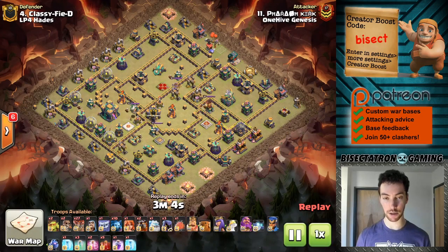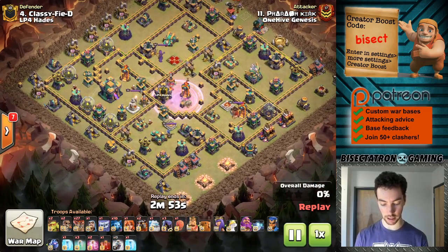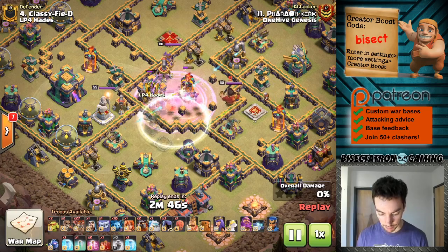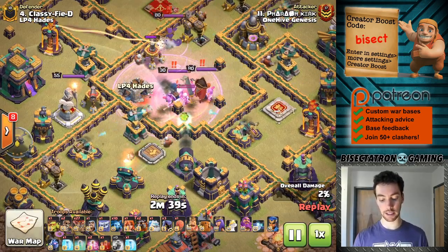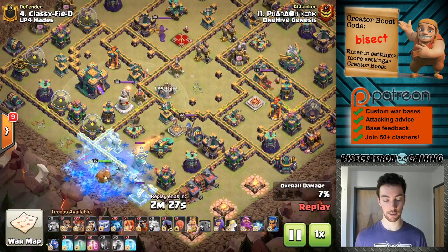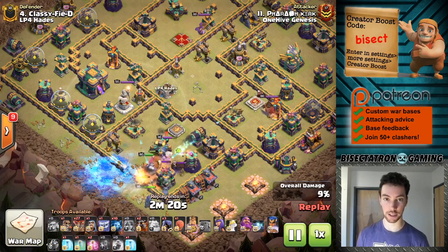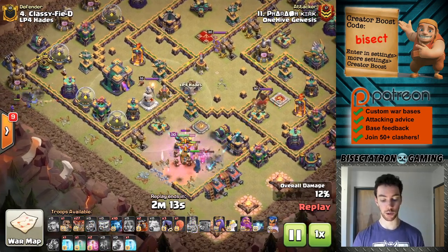Let's take a look at another Town Hall 14. This one really impressed me — very nice use of lots of little operations to set up this Lalo for success. Starting off here with the Invisibility Spell and some Skeletons. The Invisibility Spell had to be dropped very precisely so that the Inferno Tower itself would not become invisible. Using the Invisibility plus Skeleton Spell combo, those Skeletons were able to survive outside the Invisibility Spell just long enough in order to take out that Inferno Tower.